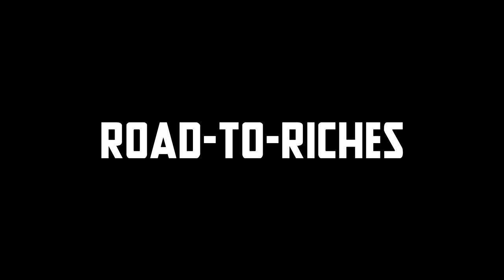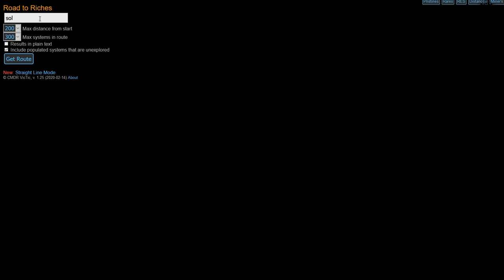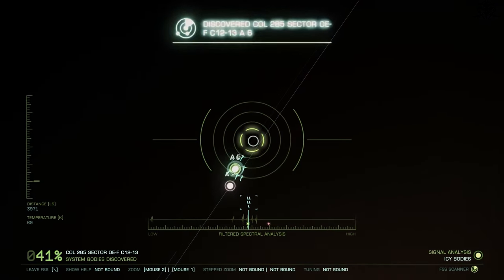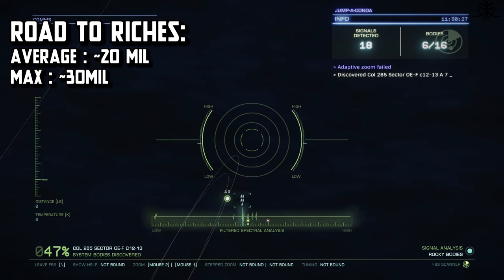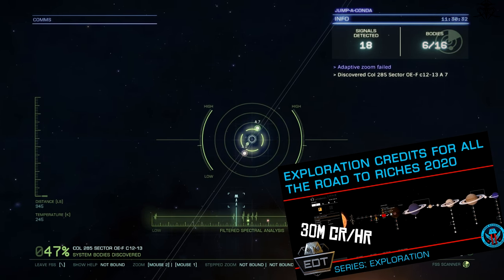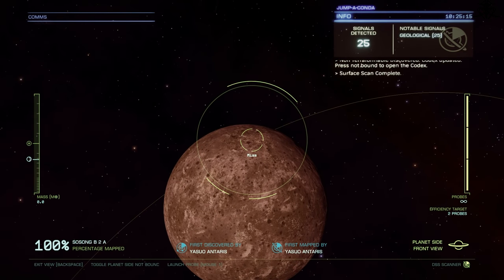Let's start with Road to Riches. This basically involves going out with a third-party tool to scan the most profitable celestial bodies as fast as possible. Throughout my testing, the current state of the game allows for about 18 to 19 million credits an hour. But if you stress it a bit more, thanks to my fellow creator Exigius who did his own testing, you can reach up to 30 million an hour — and all that without mapping planets.